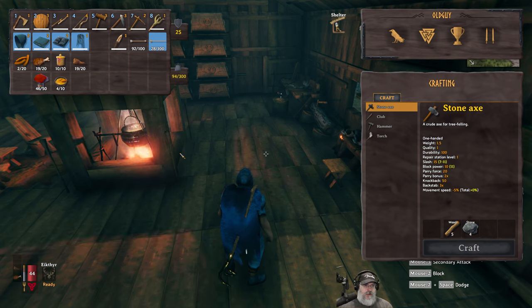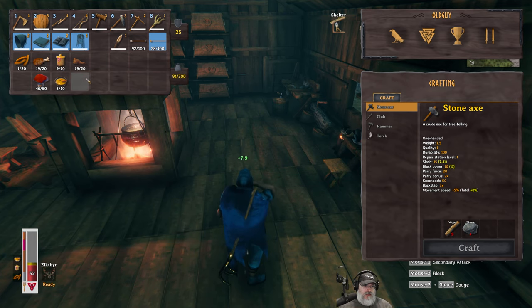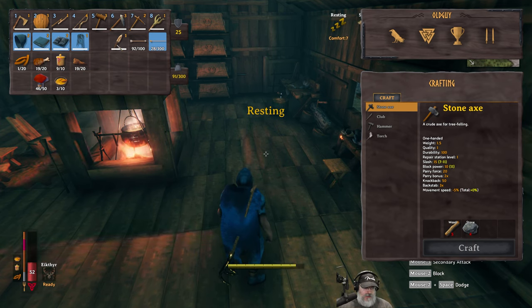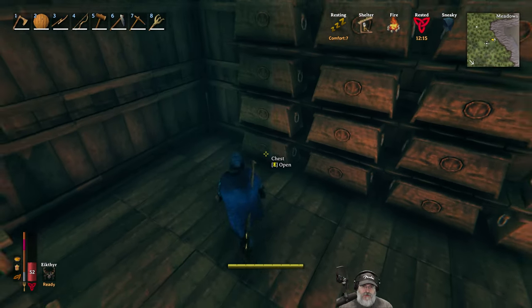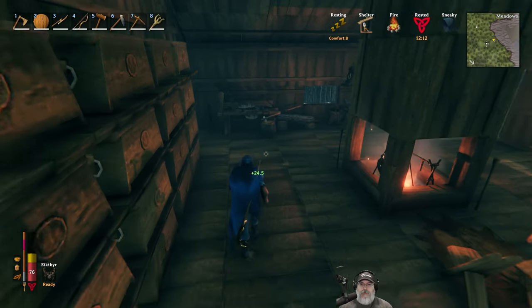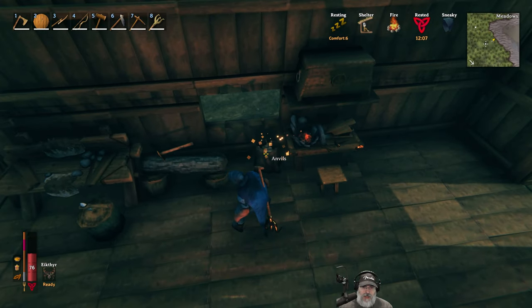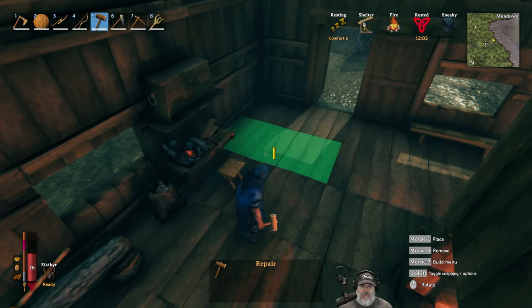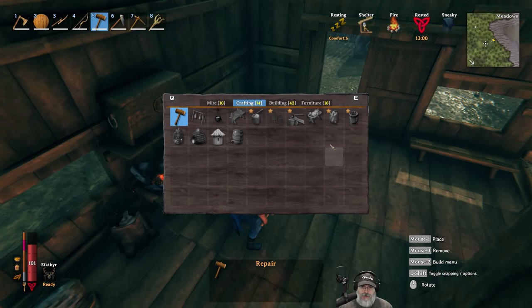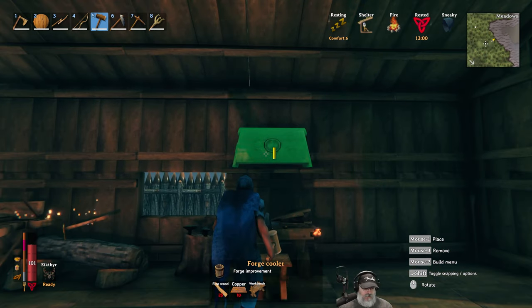Now let's go ahead and eat some of this. We'll have some jam and some sausage — best food we've had to date in the game. Very cool. Let's put the mushrooms away. We want to make some upgrades. I've already made the anvil upgrade and the next upgrade for our crafting station is the forge cooler, which needs 10 copper.